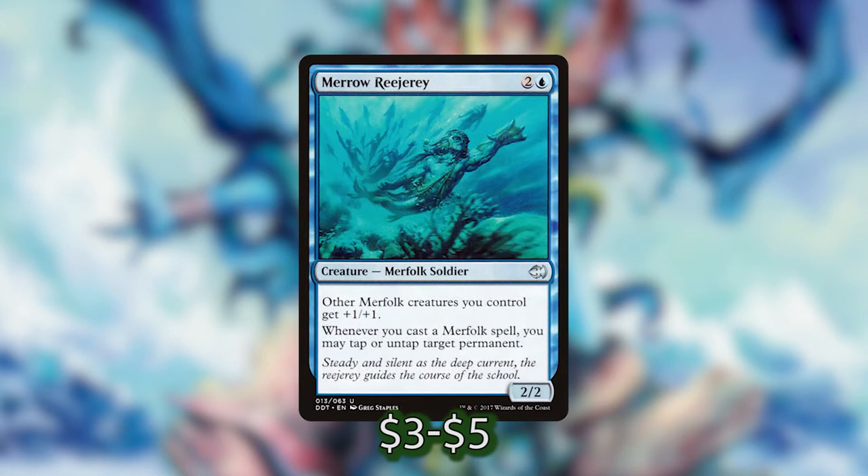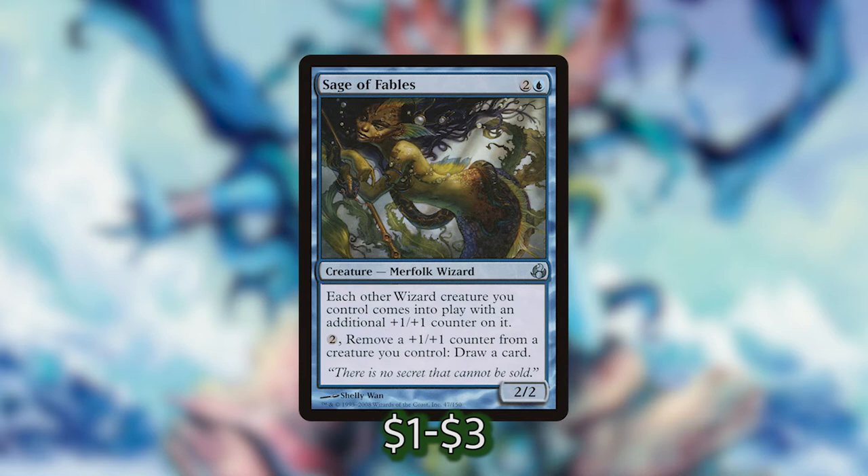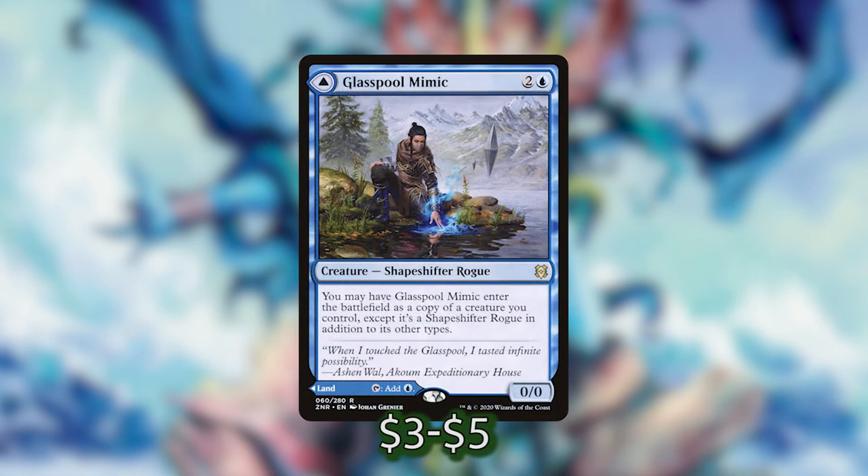We've also got Merrill Regery which whenever we cast a Merfolk spell allows us to tap or untap a permanent, which could be really useful — we could untap a mana rock, untap a land, maybe tap down a potential blocker. We've also got Sage of Fables which is an interesting Lord in this deck. It only puts plus one plus one counters on wizards as they enter the battlefield, but a lot of Merfolk are actually wizards as well, and then we can pay two mana to remove a counter from a creature we control to draw a card. I also threw in a Glass Pool Mimic which is a shapeshifter — we can have it enter the battlefield as a copy of any creature we control, or we can play it down as a land, but it's in the deck so we can play it as a copy of maybe one of our Lords.